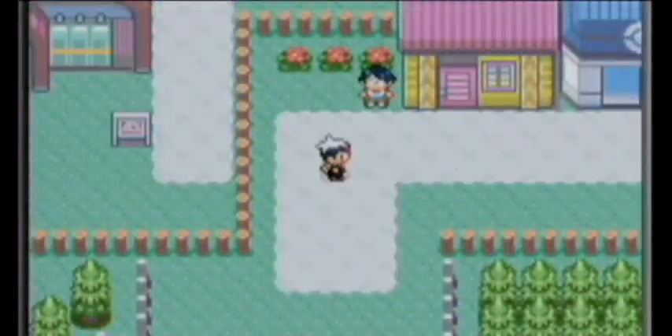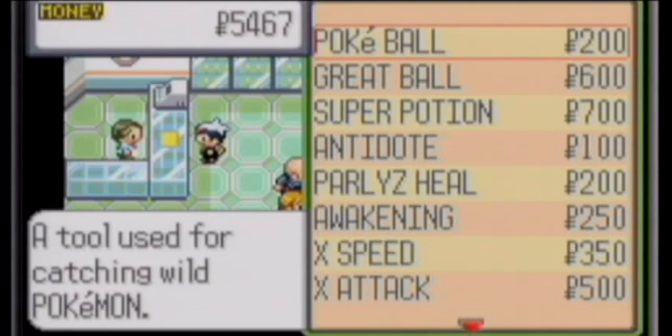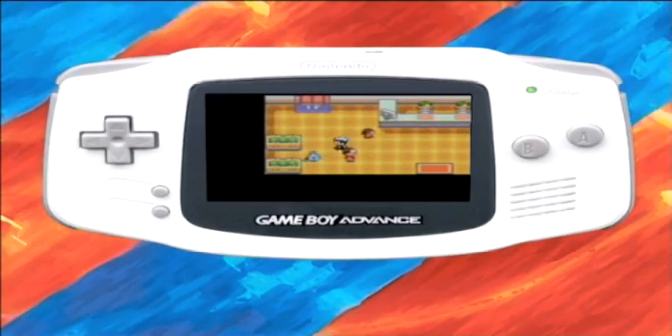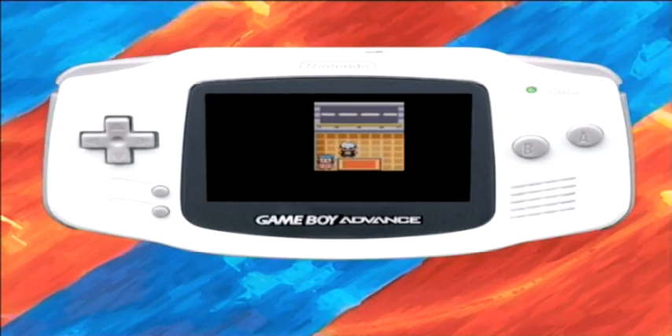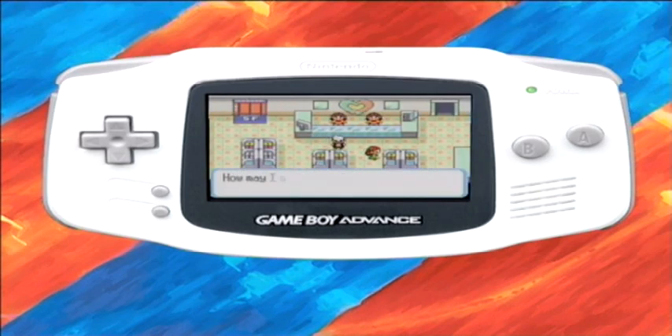Throughout Hoenn you will find many stores where you will be able to buy items like potions, antidotes or Pokéballs. Most of the stores have a selection of varied objects, and in the big cities you will find big malls of several floors where you will be able to obtain everything you can think of, like dolls and decorations for your home.